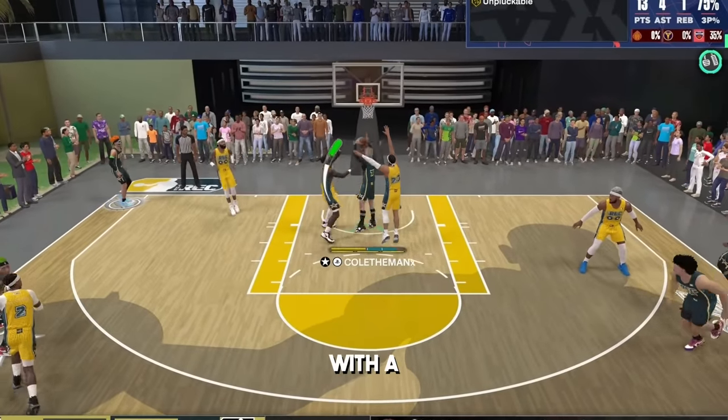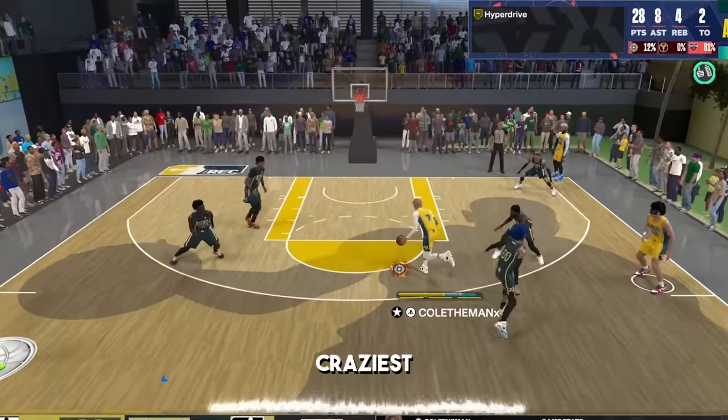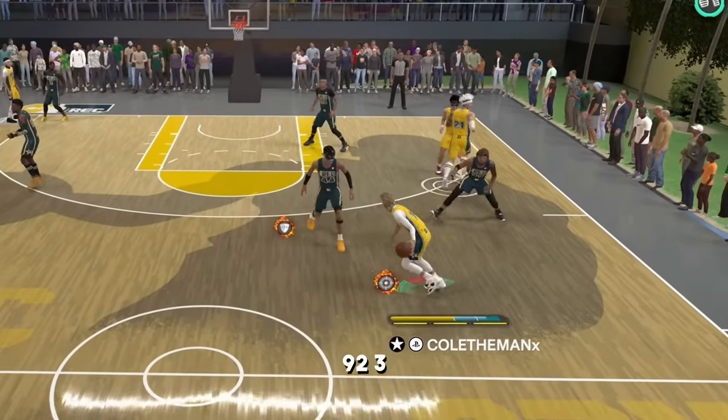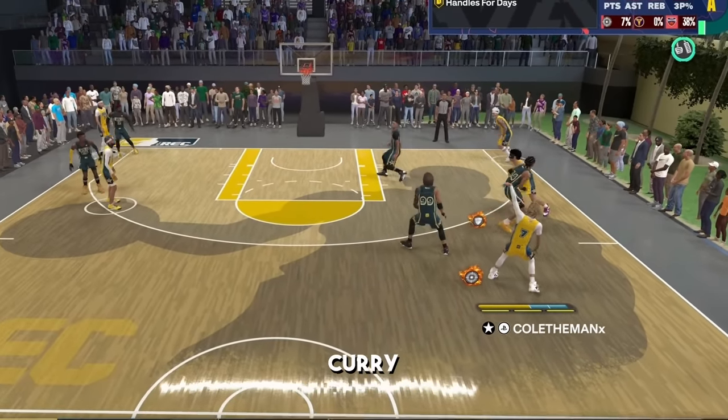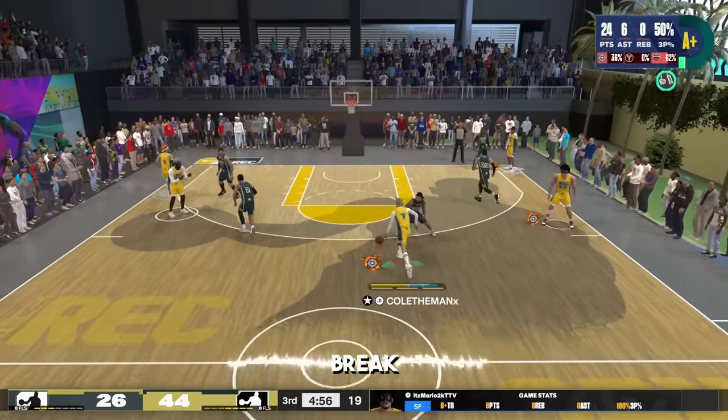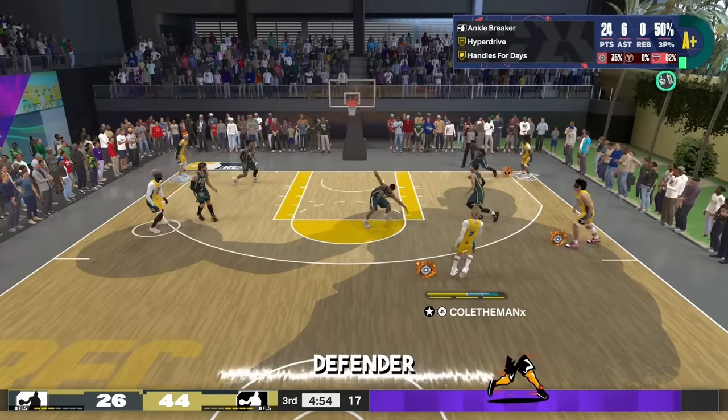This new 6'6 demigod build with a 94 driving dunk unlocks the craziest posterizer animations you've ever seen. It also gets a 92 three-point rating so you can shoot like Curry with a 6'6 build. And with a 92 ball handle you're going to break ankles every single time and make your defender look dumb.